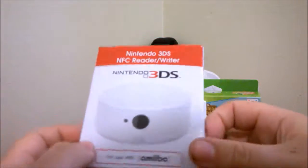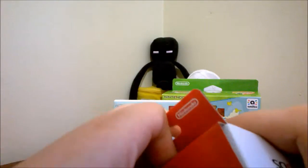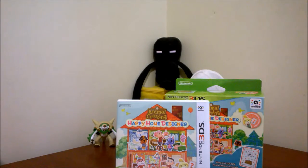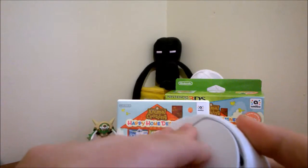Here is the NFC reader/writer. My sister still has the old 3DS so I will be giving this to her. I have the new one so it's included but not needed for me. The batteries go on top and in the bottom — I'll do that off camera for her. Also included was the manual for it.